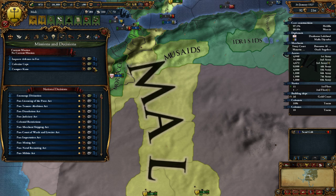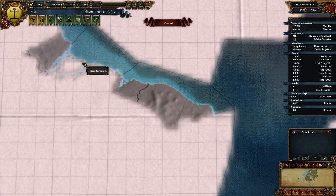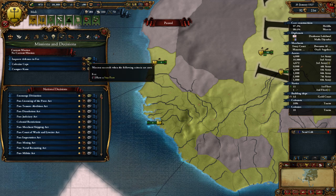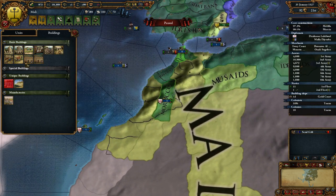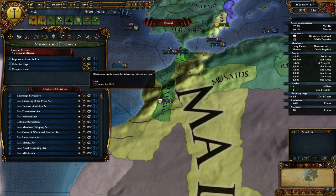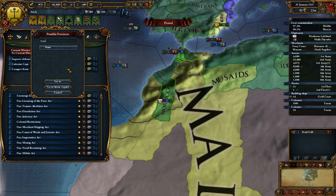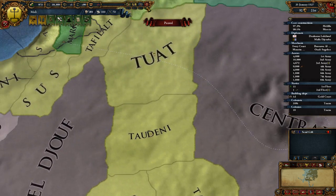We got Fortify Gao, so now we can get a new mission - which could be colonize the cape. I could colonize the new world. No mission selected. Improve defenses in Fez - have a star fort in Fez. How expensive is a star fort? 76 gold, 10 military power. We could do that. What do we get from it? Five army tradition. Ooh, settler chance. Conquer Kano - where is that? Kano's over here. You know what? Let's improve defenses in Fez, cause it's a nice easy win.